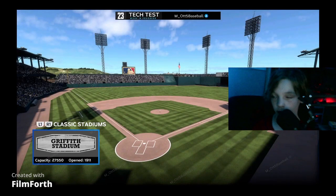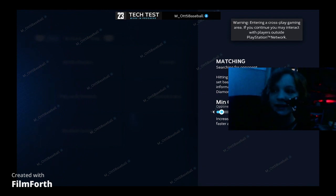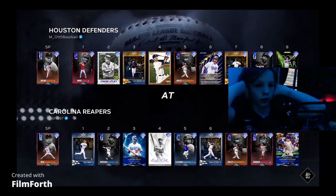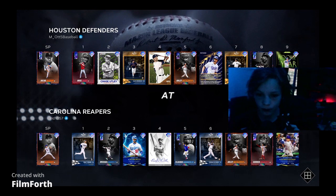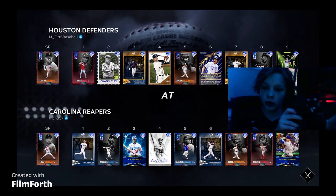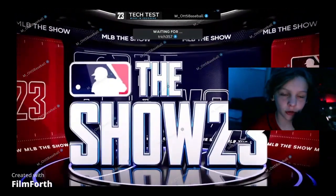We're gonna hop into a game — we can do casual. We're searching for a match, let's get right into it. Our opponent has Trey, Michael Harris, Mookie Betts, Babe Ruth, Vladdy, Eduardo, Yordan Alvarez, Adley, and Xander. Let's hop into it.